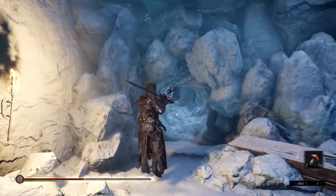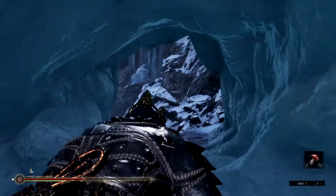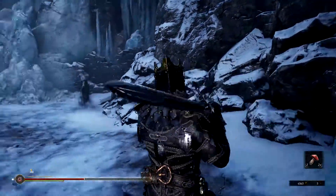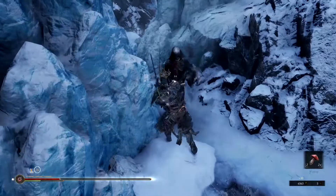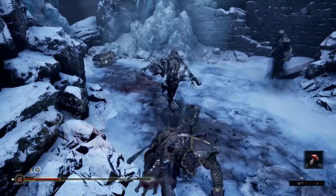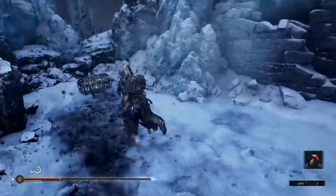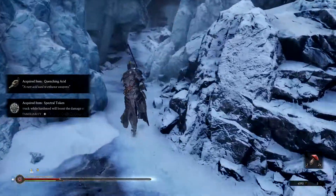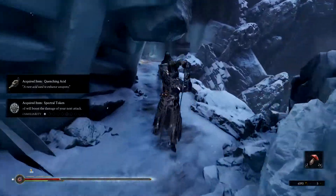Where does this take us, I wonder? Another spectre here — another upgrade probably for that blade. He froze me and did a good amount of damage — put him down. Yeah, these guys can kill you easily. That ice damage is crazy — that literally almost killed us. Quenching acid though, we're gonna throw that on our hollow sword. There's another one — once we get on them we want to run and attack, don't even give them a chance.